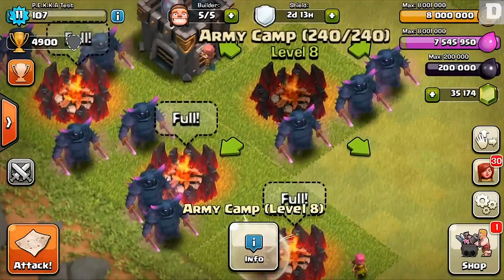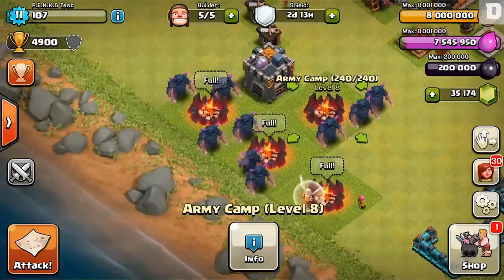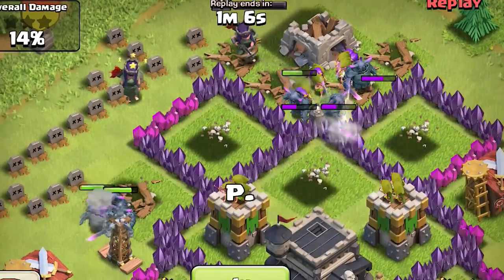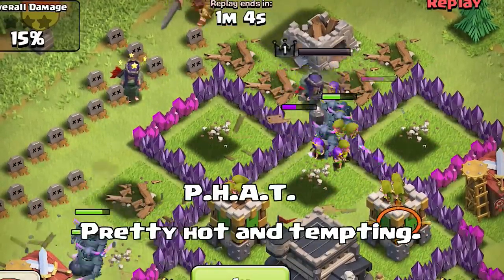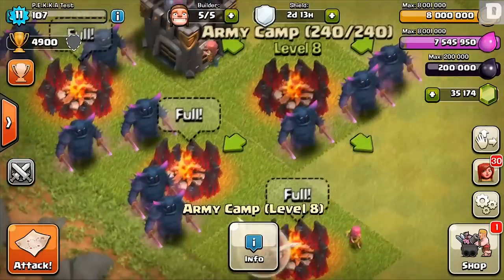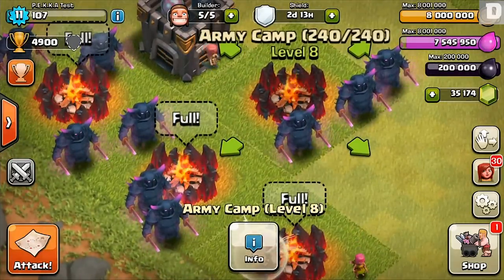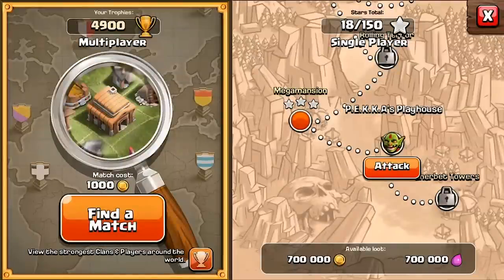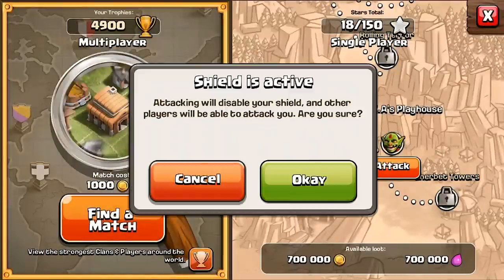I've never been satisfied with the way the PEKKAs looked in the past — they've always been small with big armor. Now they're fat, pretty high and tempting, so their full power has been realized. Super Cell's made them a lot better this time around. I'm privileged to show you guys first-hand footage of the PEKKA level 6 in action, so let's get right down to it and put them in battle.